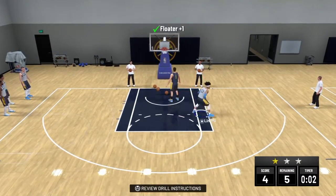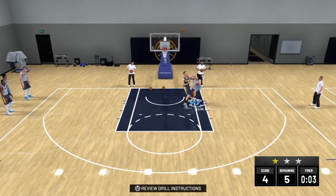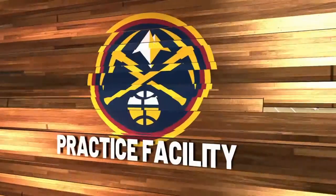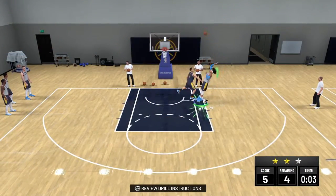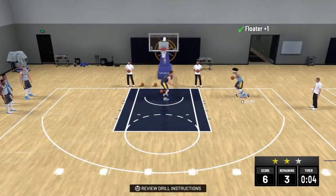When you do that, you have a chance to get 1 star, 2 stars, or 3 stars. When you get 1 star, you get 100 points. If you get 2 stars, you get 400. And if you get 3 stars, you get 700. And 700 is the max for every drill, every time you finish and complete it.